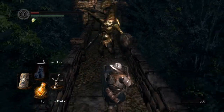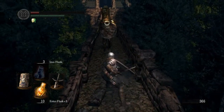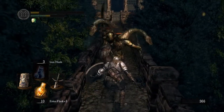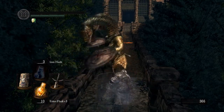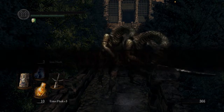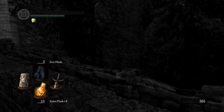That was a complete failure. See, here's the thing — these snakes, it is possible to stagger them. They're not that tough, but you have to hit them with like R2 or something to do it. Should probably come up with a better tactic. How about circle strafe and backstab?